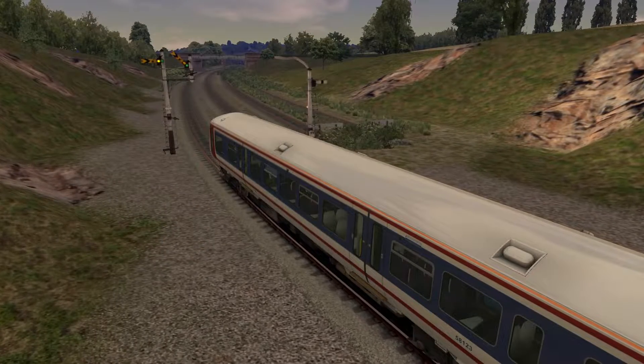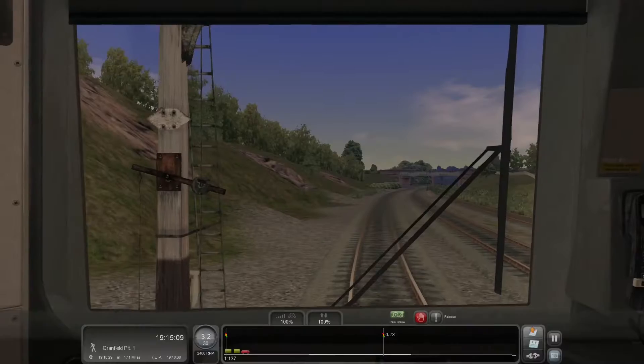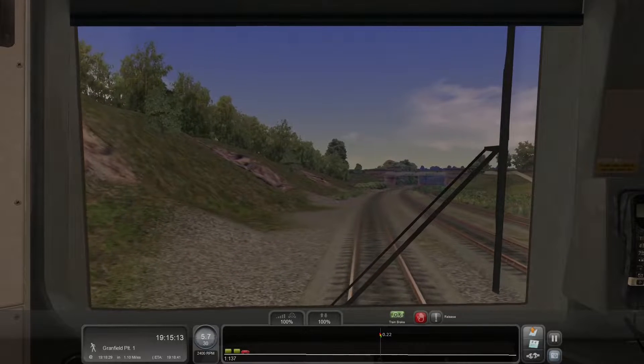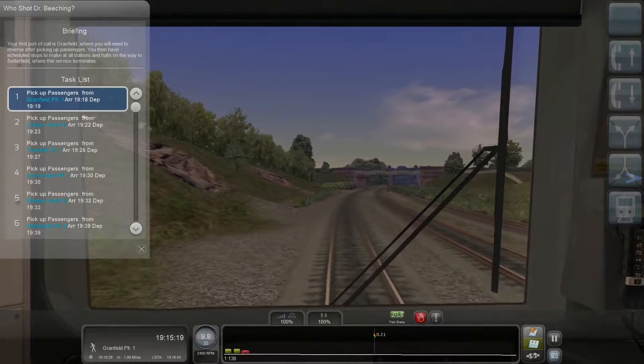As you can see we're getting going right away because we don't have any message telling us what to do, so I don't really want to wait. Let's get the cab. We are taking this Class 166 up to speed immediately — we are on our way to Granfield and we do have a full stops run.